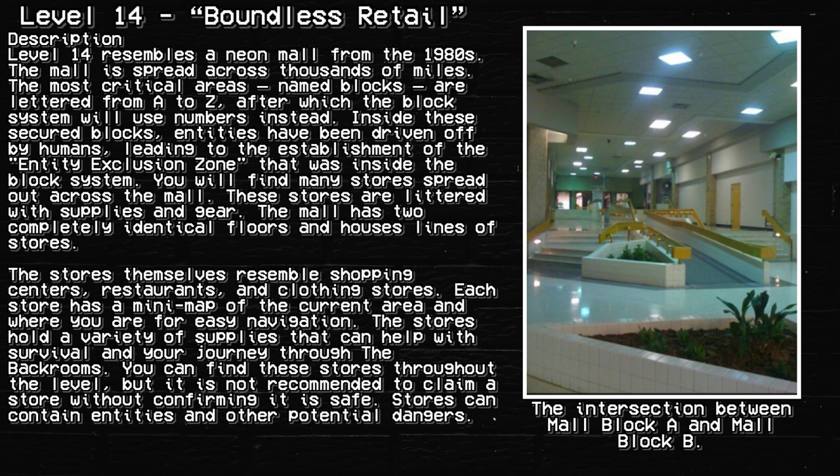Inside these secured blocks, entities have been driven off by humans, leading to the establishment of the Entity Exclusion Zone within the block system. You will find many stores spread out across the mall. These stores are littered with supplies and gear. The mall has two completely identical floors and houses lines of stores.